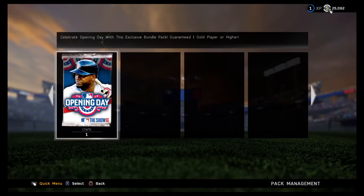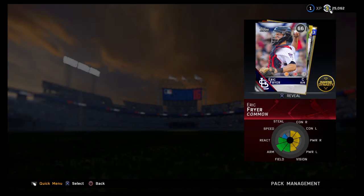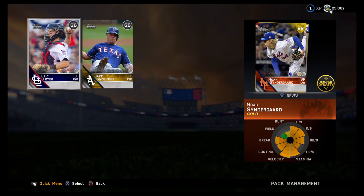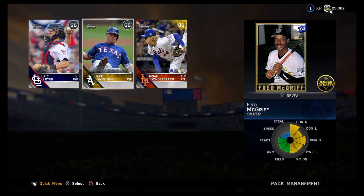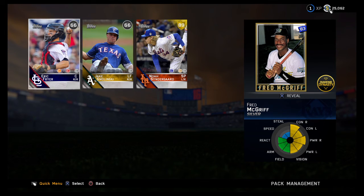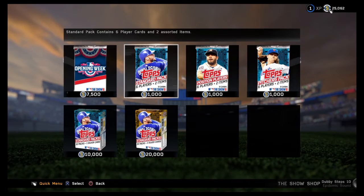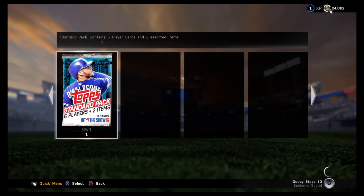Going to the last pack of this pack opening — can we get something clutch? Oh, was that an 83? That's a 90 — oh, a Satchel Paige! And an 83 Fred McGriff — I will take that. So our starting pitching is going to be pretty good. I think I'm going to buy one single and hope I can get something good — we'll see.